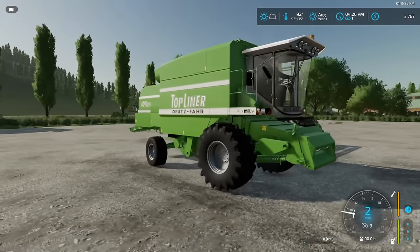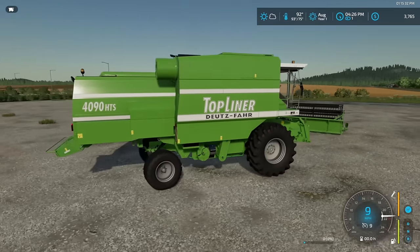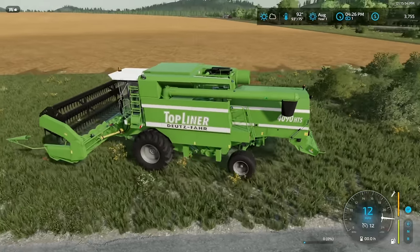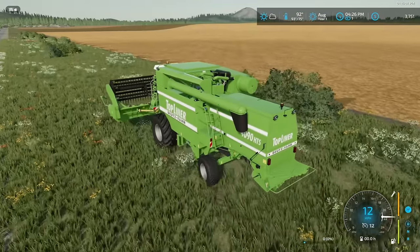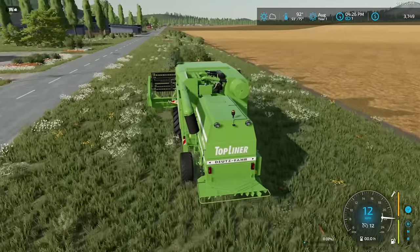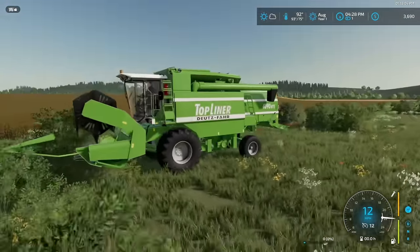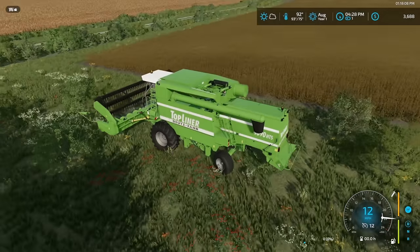I got a combine! We got a Deutzfahr top liner — I believe a German company. The 40-90 hits different, son. Graphics card be wild. Should I go start this on a different field or consolidate myself to a singular field? Probably better to stay on one field. The unfortunate thing is my combine only goes 12 miles an hour. I feel like I'm a lion pouncing out of the bushes — the soybeans are my prey.